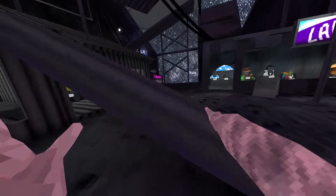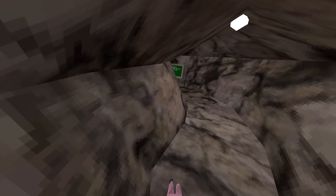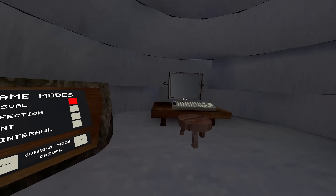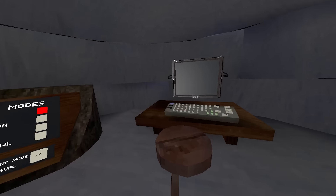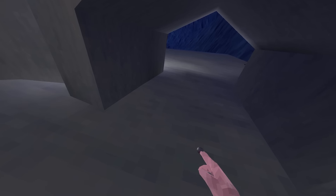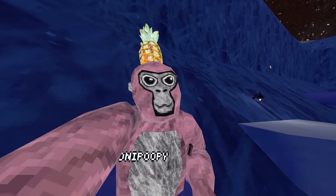Now in theory — I haven't actually checked Mountains yet — but in theory, the Mountains computer should also be see-through. So if we come over here to the igloo... okay. So it's a computer interface computer, but still doesn't work. It's just a blank screen. Still doesn't work. But yeah, you can use mods that don't use computer interface, like this camera mod.